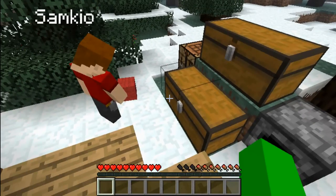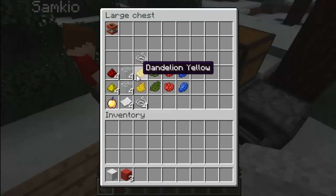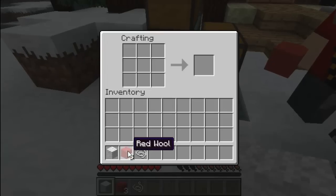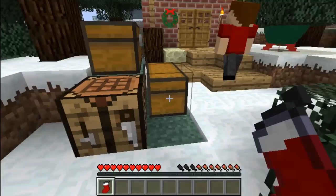The next thing we're going to create is a Christmas stocking, for which you need some wool, some string, and a crafting bench. Arrange it to make it kind of look like a sock with a string on the side of it. So we've got a Christmas stocking.